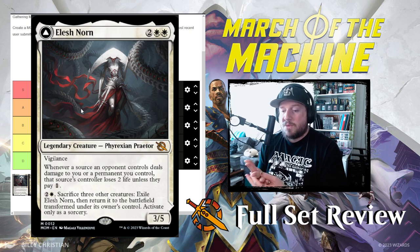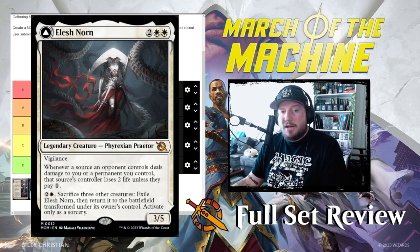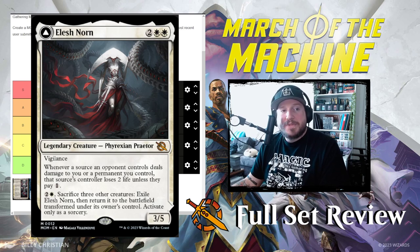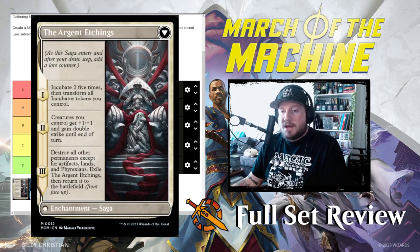You pay two and a white to sacrifice three other creatures you control, exile Elesh Norn, and bring it onto the battlefield transformed. Face value, I think Elesh Norn is like a C. The front face is a little bit scary — the tax is interesting — but you only have to pay one to stop it from doing anything. It's like being utterly afraid of Thalia; you just pay the extra stuff or whatever.